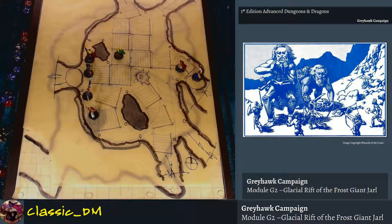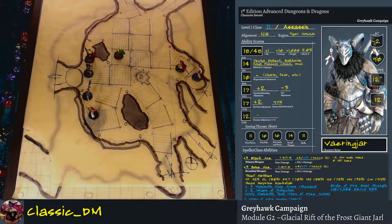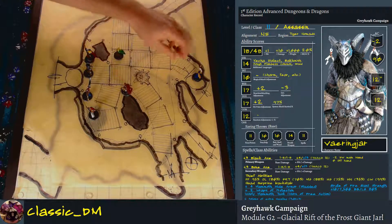Varenjar has the girdle of fire giant strength — you can see it on his character sheet on the right-hand side. That was a loot drop from a while back. This thing gives him an incredible 7,500-pound lift weight and his Bend Bars/Lift Gates number gets really sky high. These boulders are being used by the frost giants as doors, so for him to roll the boulder out of the way isn't really a problem. The cleric will get here, Obscura will get here. There are corpses on the ground, nothing's been moved — it's only been about eight hours. No wandering monsters to deal with.